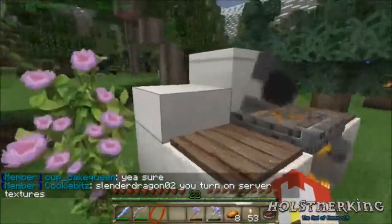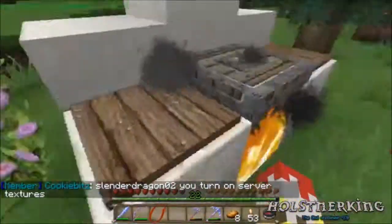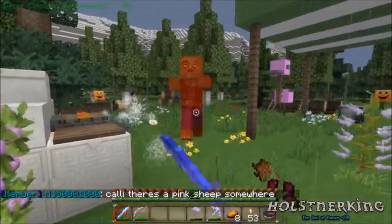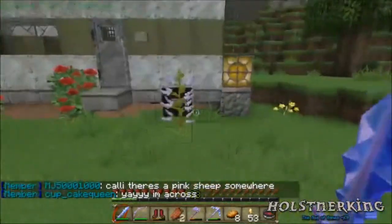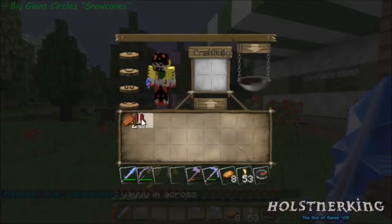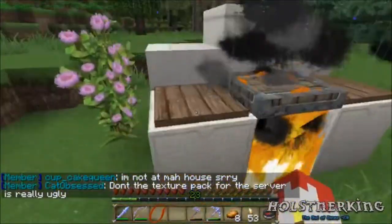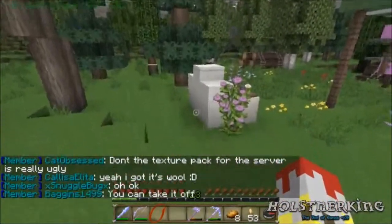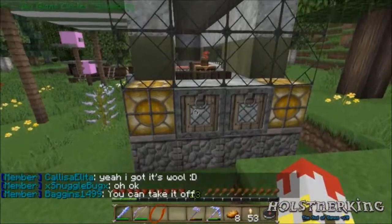I made a little grill — this is actually quartz slabs and chiseled quartz blocks. I put two wood pressure plates and got a trap door here. Now the texture pack looks a little bit different because it wouldn't work for the server textures when I logged in, so I got the actual texture pack — it's Chroma Hills, I believe it's called.